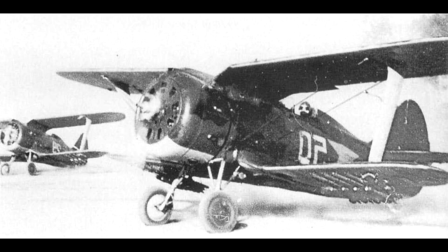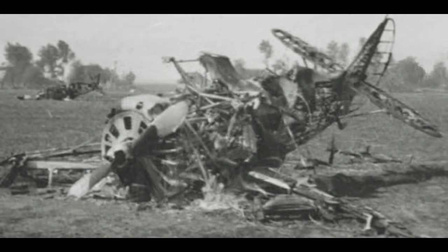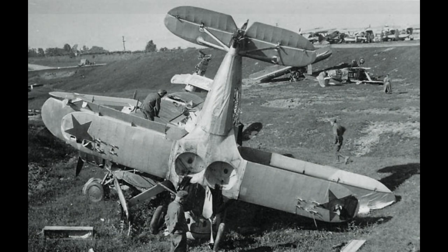It first saw action during the Battle of Khalkhin Gol against the Japanese in 1939, and then in the Winter War later that year, to rather middling results. When Operation Barbarossa started, around about a third of Soviet aircraft on the Eastern Front were these I-153s, and the majority would end up being shot down during the initial months of the operation, as the age of the biplane was pretty much over by 1941 and monoplane fighters were really the new thing.